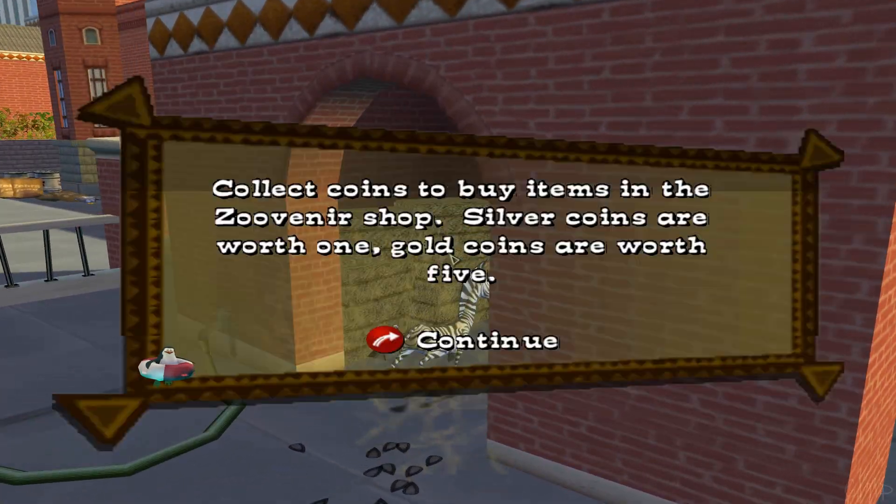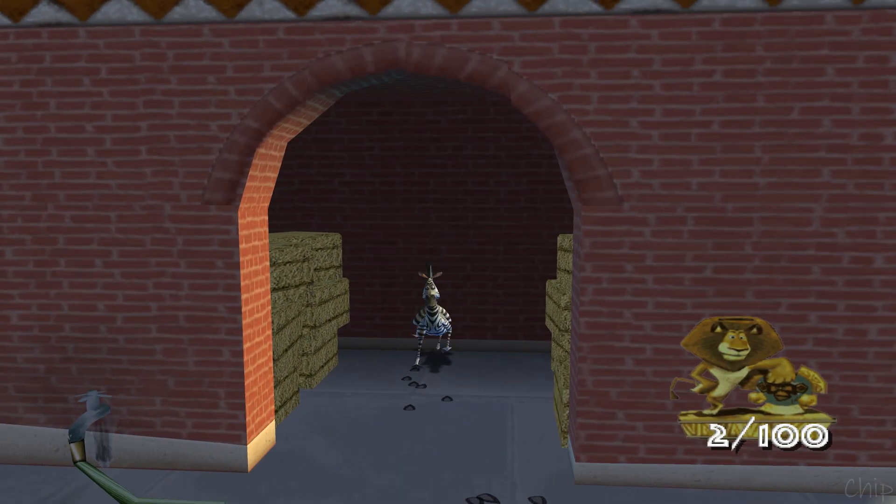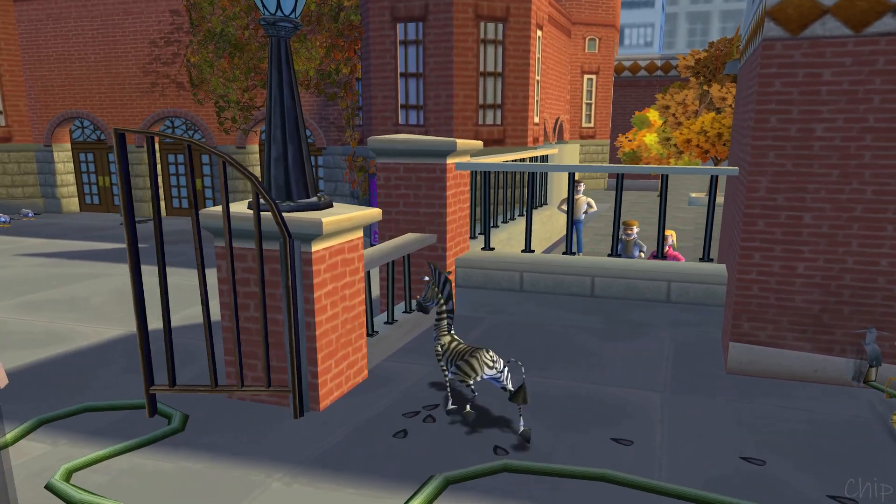Now to kick in those gates. Just press the attack button to bust those bad boys open.